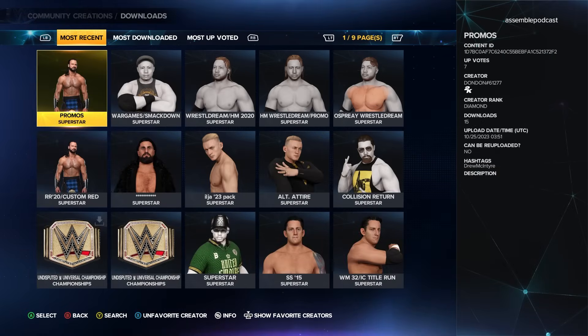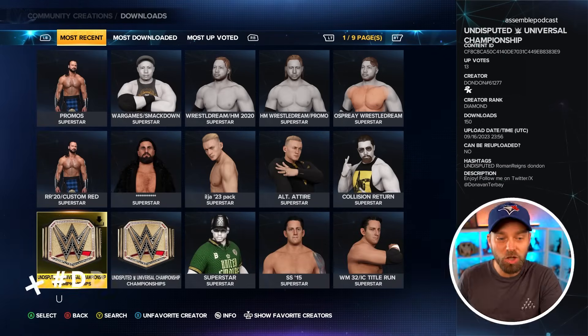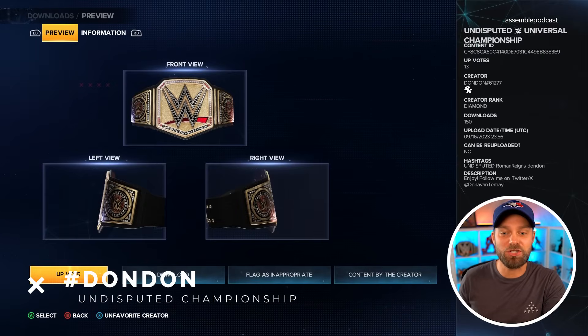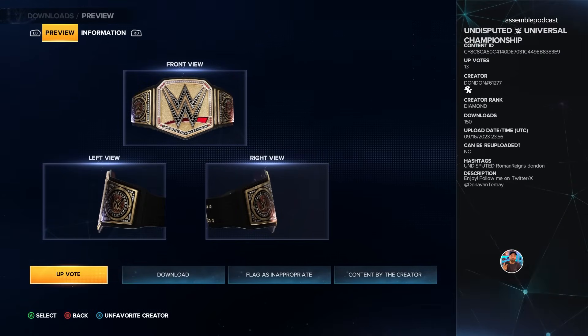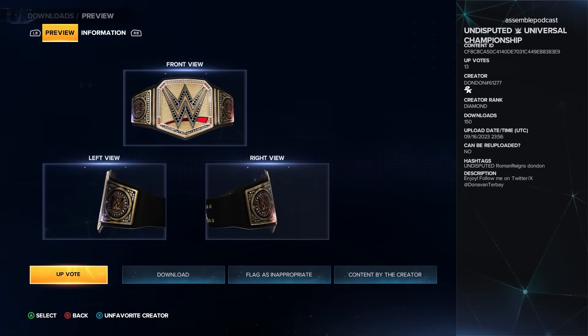The first step is to get the WWE Undisputed Heavyweight Championship. To locate this, go under Championships and search for the creator Donovan. Donovan has two different versions that are slightly different but almost near identical. Find the latest one — it's going to be almost identical to what's going into 2K24. Donovan worked hard on putting this one together.